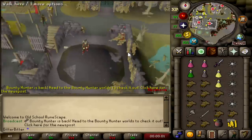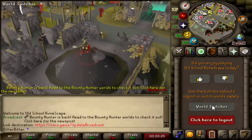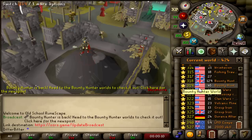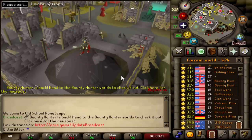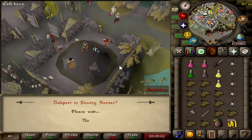Okay, I think we are loading in. Bounty Hunter is back. Head to the Bounty Hunter Worlds — I'm actually not already on one, I'm on 424. I want to go to 319 but if 318 is the active one I'll go to 318. It doesn't really matter. I live in New Zealand, so I'm going to have bad ping regardless.